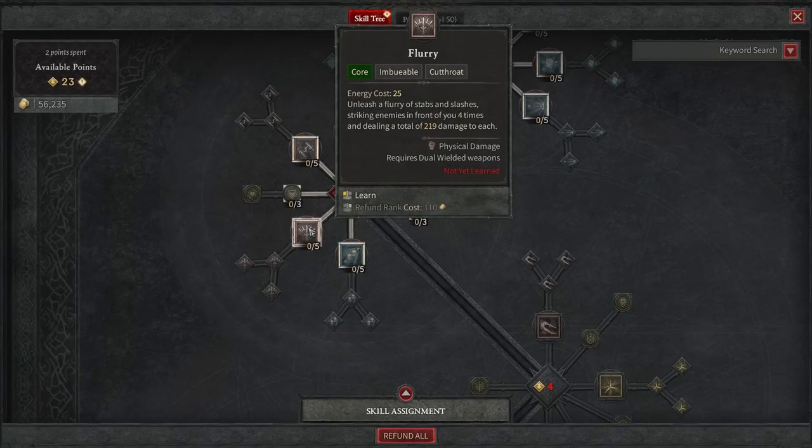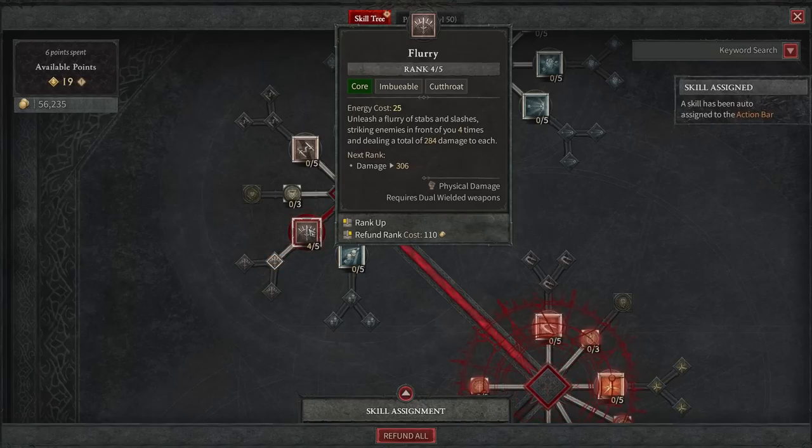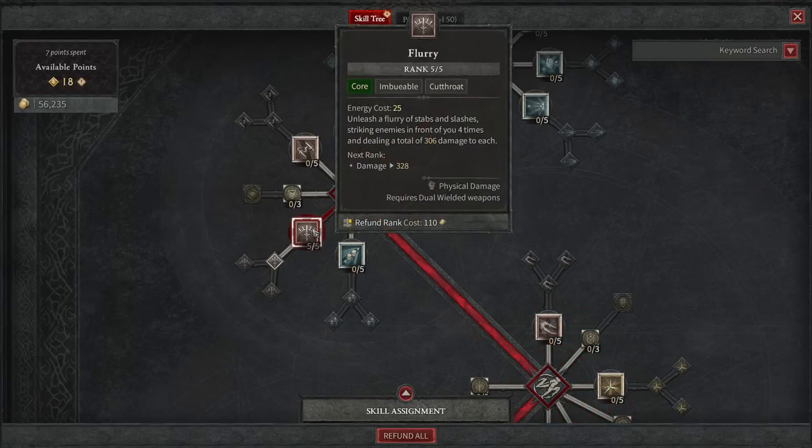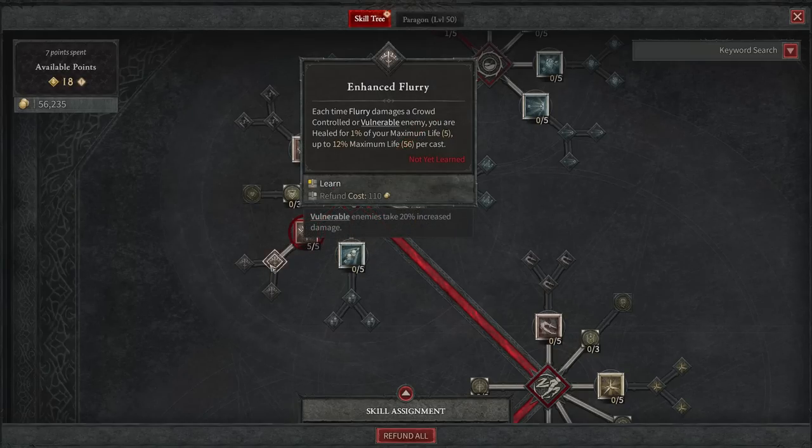That energy is going to allow us to use our next ability non-stop — that's going to be Flurry. The energy cost of Flurry is 25, and you're going to do a lot of damage. It's going to strike enemies in front of you four times, dealing a total of 219 damage to each. We'll take this five times and get it all the way leveled up. The damage right now is at 306, and you can get it to the next rank at 328 with a weapon or amulet that increases your rank of core skills.